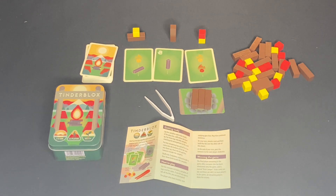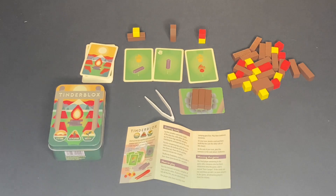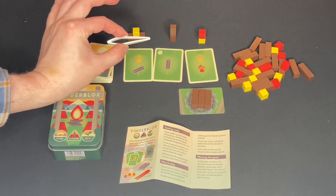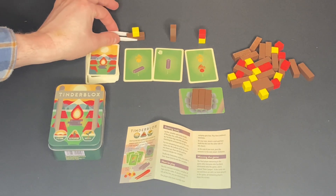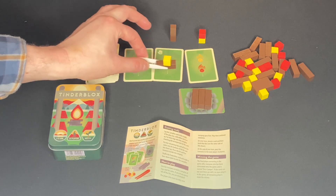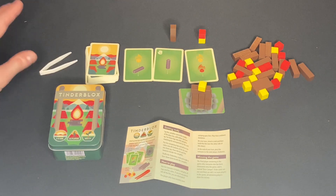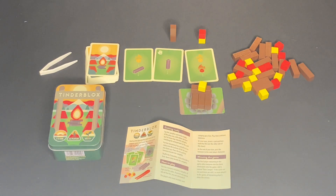You'll work to assemble the little components based on the instruction and diagrams on your card, then use these wonderful tweezers to grab those particular items all in one go and carefully, delicately place them onto the campfire in one attempt. Once you've placed them, you have to let go and move to the next player.